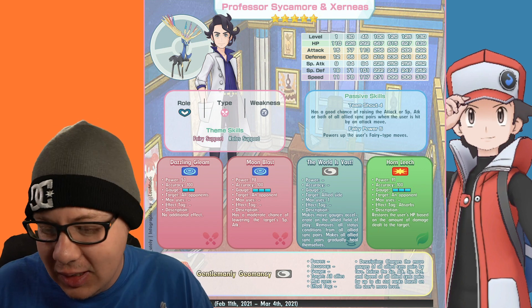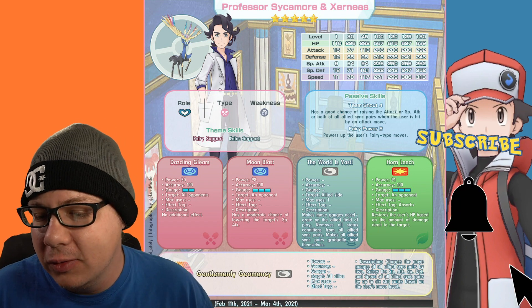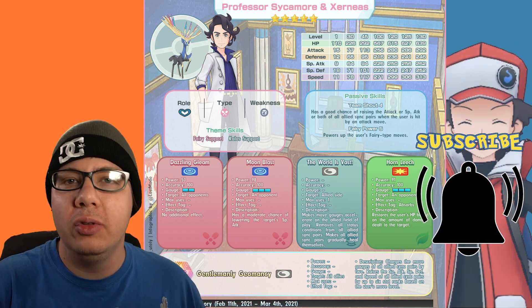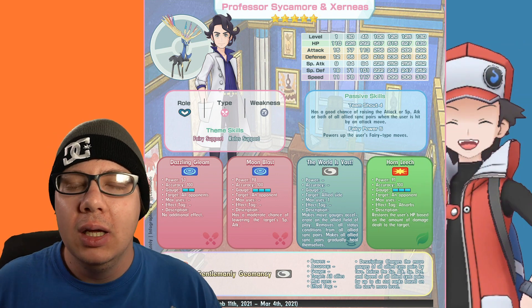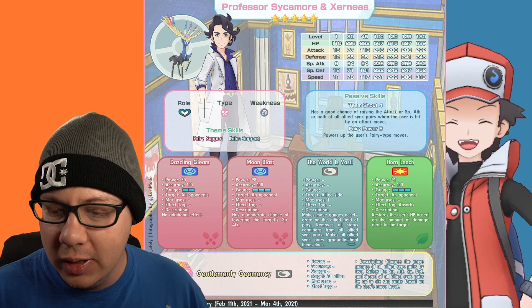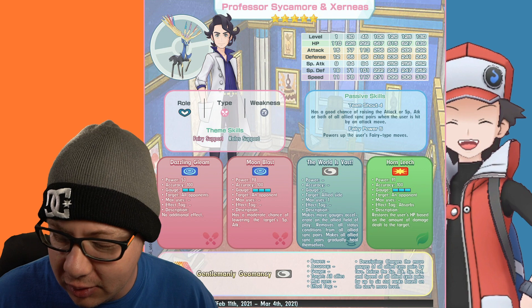You can also use the two Valentine's Day units to sort of buff this one out. They would work really well together for a fairy team. Fairy's definitely getting a boost as a typing in the game with these units — it's pretty crazy how well these guys are going to work together.